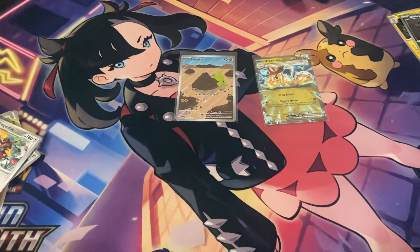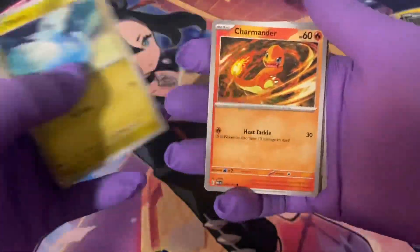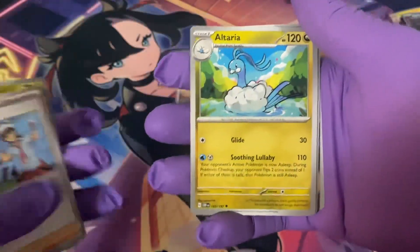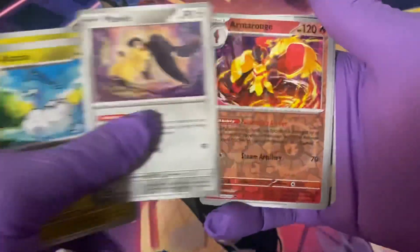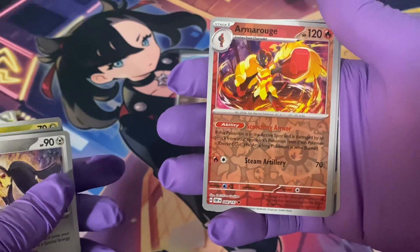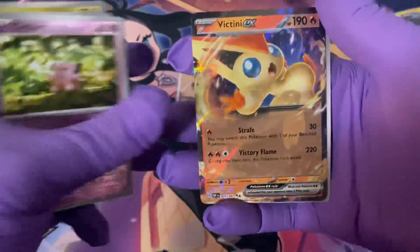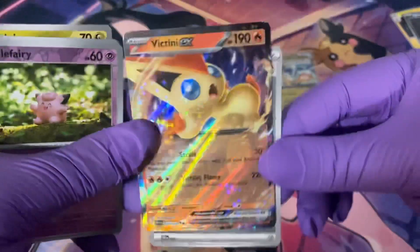Be sure to check our website at SunriseTCG.com — we sell Funkos, a few cards, and we're adding more products soon, so please check that out. Next pack: Charmander, Poliwag, Litwick, Team Star Grunt, Altaria, Mawile, Armorogue, reverse holo, reverse holo Clefairy, and we got a Victini EX! Not bad at all.